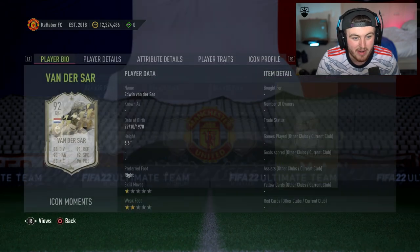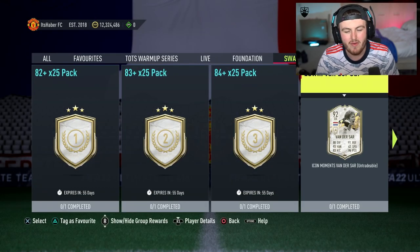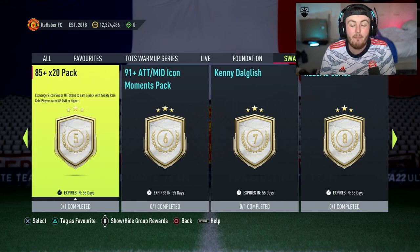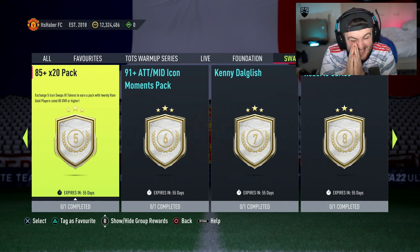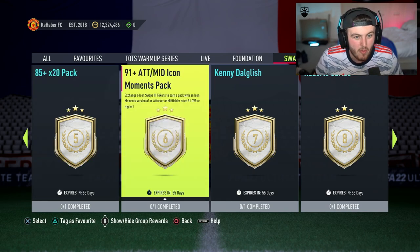Five tokens for Moments Edwin van der Sar, who is a very good keeper — I think he's worth probably around 600k right now. Five tokens, which is really, really easy to get. Or five tokens for the 85 plus times 20 pack. That pack will be utterly ridiculous during Team of the Season — whether that's Premier League, Bundesliga, La Liga, or whatever your favourite league is — it is going to be an insane pack to open during those Team of the Seasons.